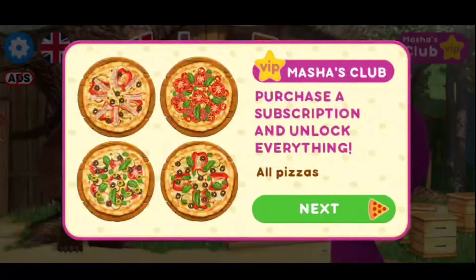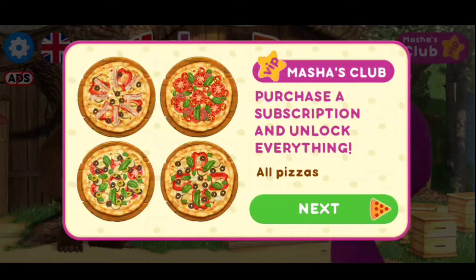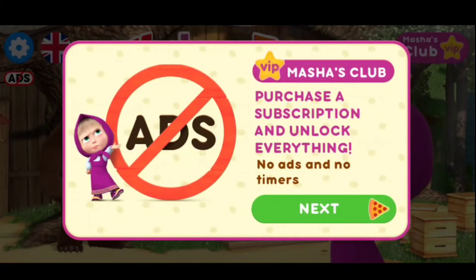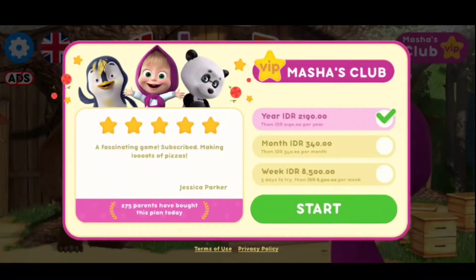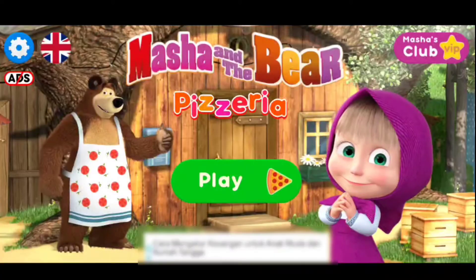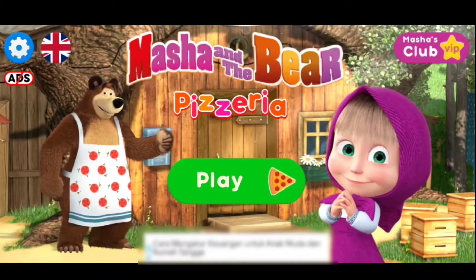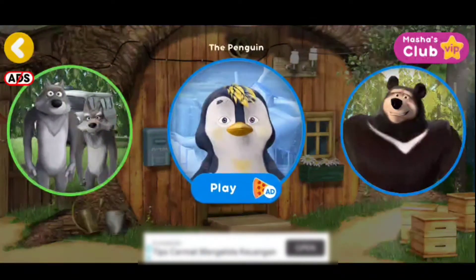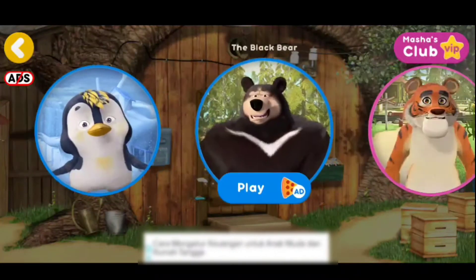Unlock all the pizzas. Get rid of ads. A subscription will give you full access to the game. Your friends are hungry. Let's make a pizza for them. Our friends are hungry, let's get some pizza delivered today.